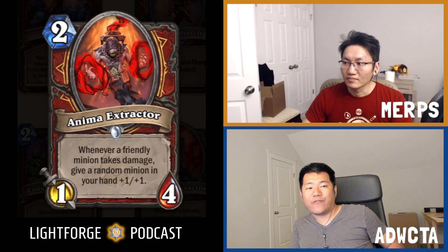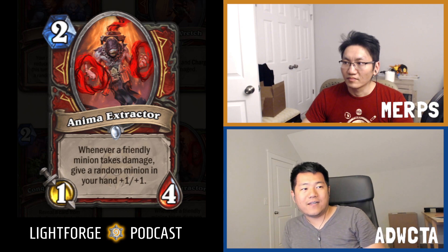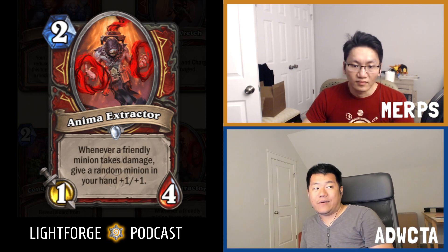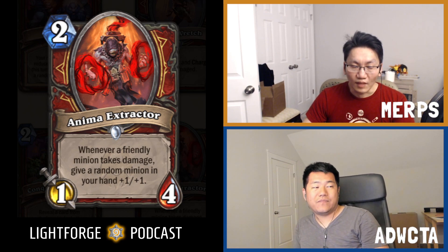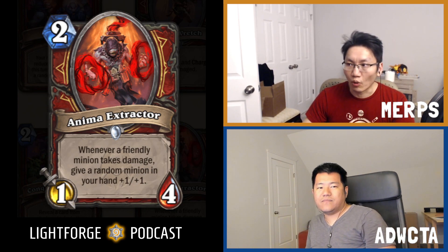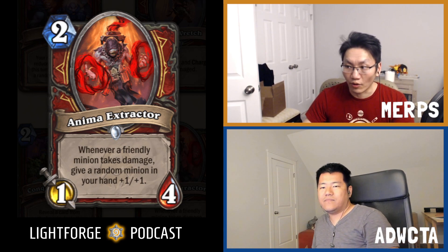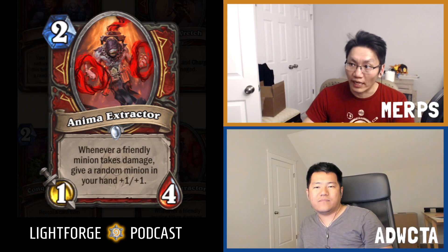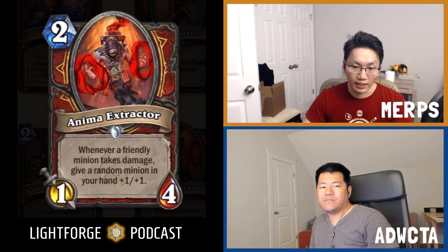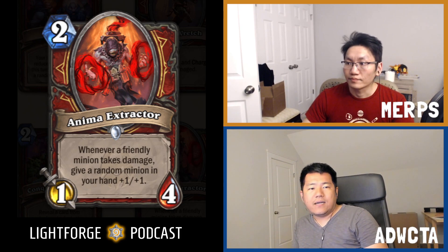And that's if you have no other friendly minions. If you have other friendly minions because you're playing this later in the game — two-drops are generally crappy later on — you could potentially get a lot of buffs in hand. Because you could just have stuff on the board that you were going to trade with, and then you play this and immediately get the buffs, which is a lot more than what you should be expecting for two mana in the late game.